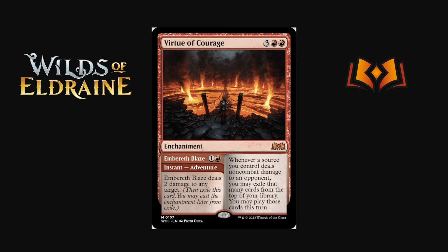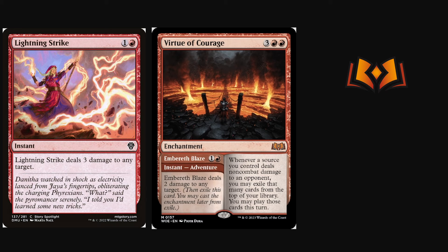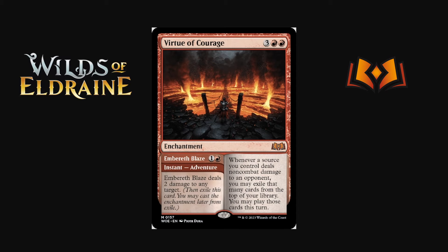Virtue of Courage is three red red enchantment — whenever a source you control deals non-combat damage to an opponent, you may exile that many cards from the top of your library, and you may play those cards. So a Lightning Strike exiles the top three cards — really strong especially if you're mana-flooded. The adventure half is Embereth Blaze: two mana instant, two damage to any target, which is a bit like Stomp but less efficient. The question is whether there's a burn deck that wants a slightly inefficient burn spell for the massive upside of the five-mana enchantment. I want to shout it out but I'm less confident in this one.